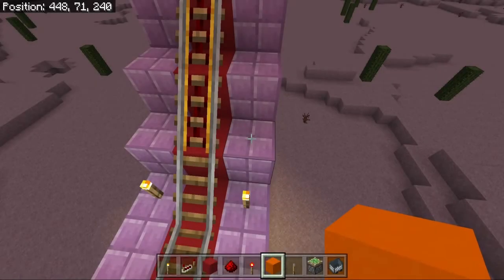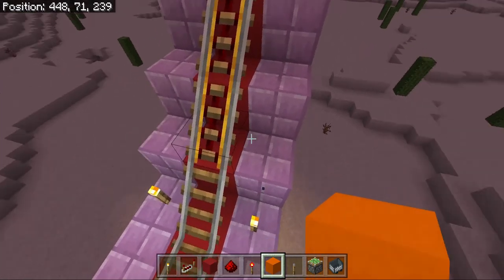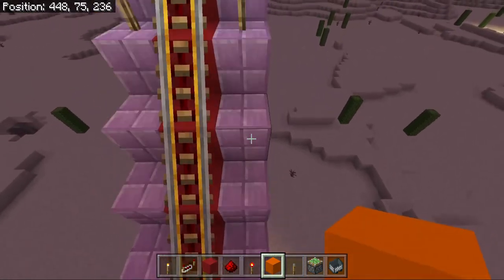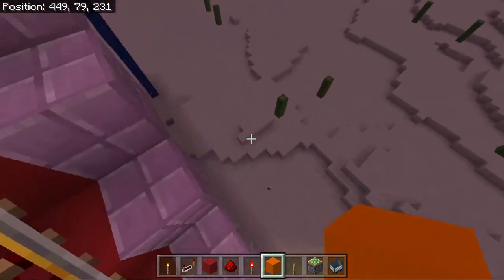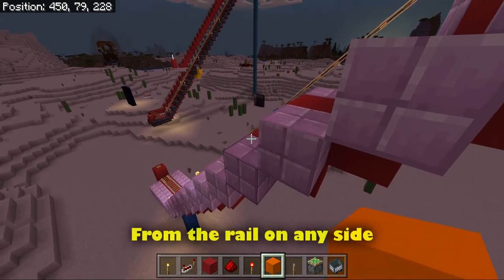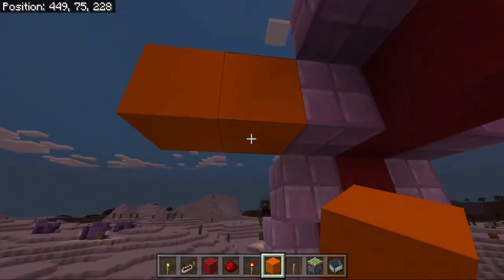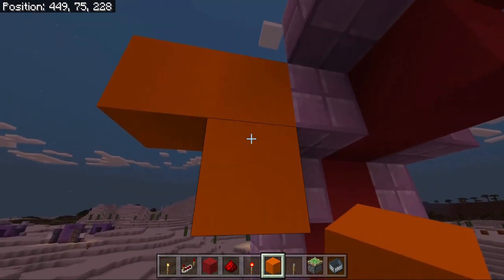Let me show you how to build this alternate design. First off, count a maximum of nine blocks from the bottom power trail. And then on the top block, go out three blocks. Go down one block from the center block, right there.